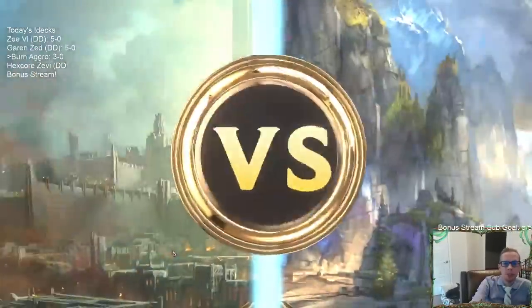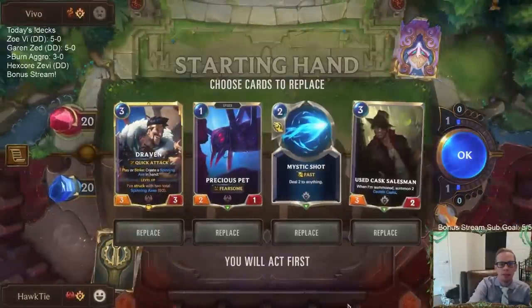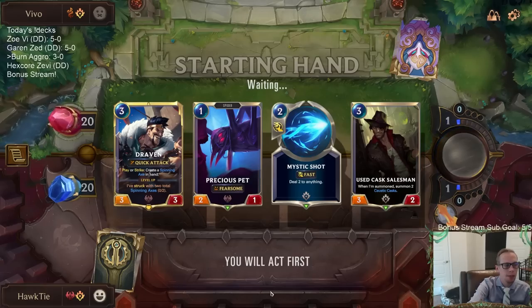Game 4: a similar deck — another Ezreal deck, this one with Twisted Fate. Same kind of thing: we want Captain Farron on turn eight, that's the important card. I like Precious Pet, Mystic Shot, Draven in the mulligan. Salesman is a good turn four play, so I'll keep this hand.